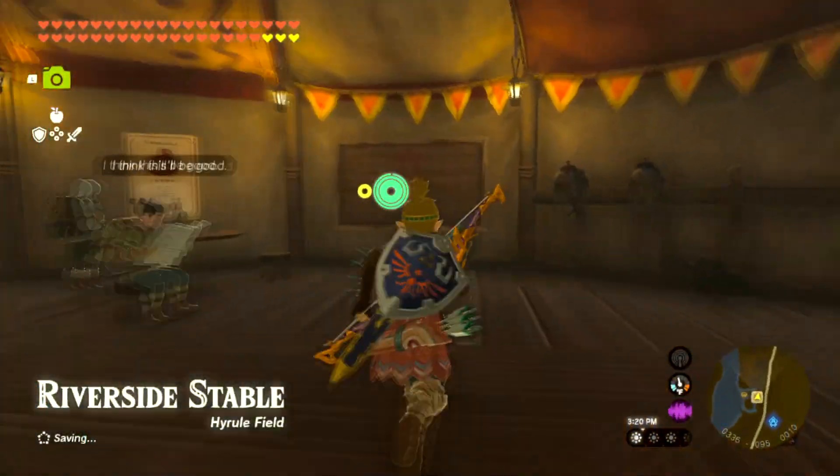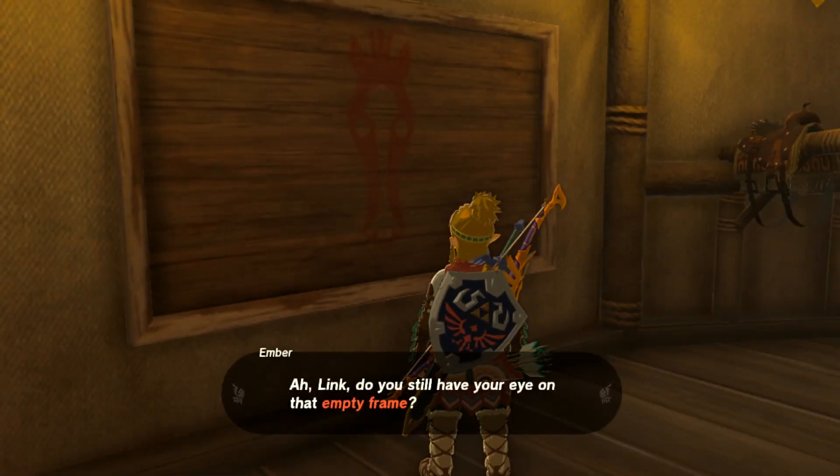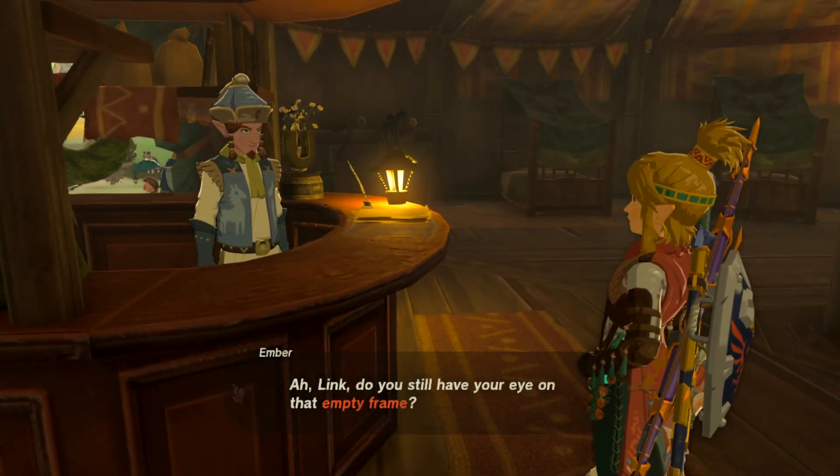All right, so if you want to start the quest, you've got to click on this picture frame. That's also what you've got to do when you want to end the quest. So once you click on it, Buddy here will ask to see the photo.